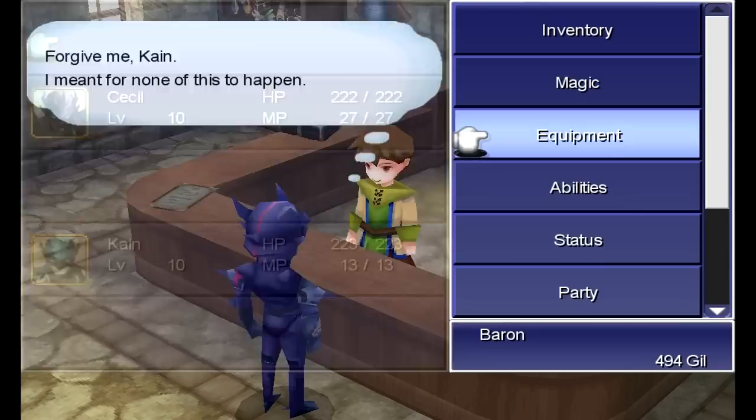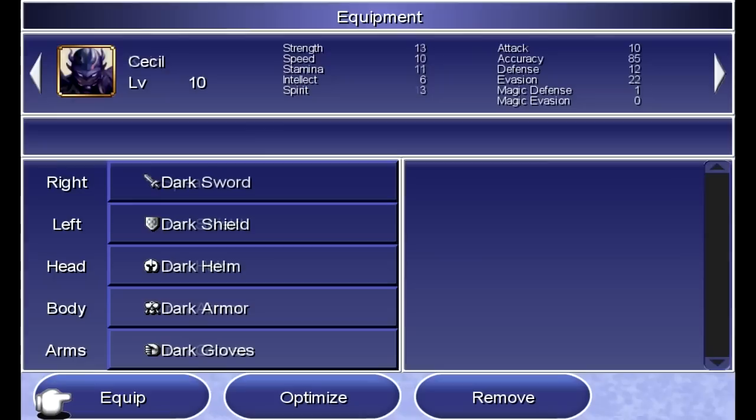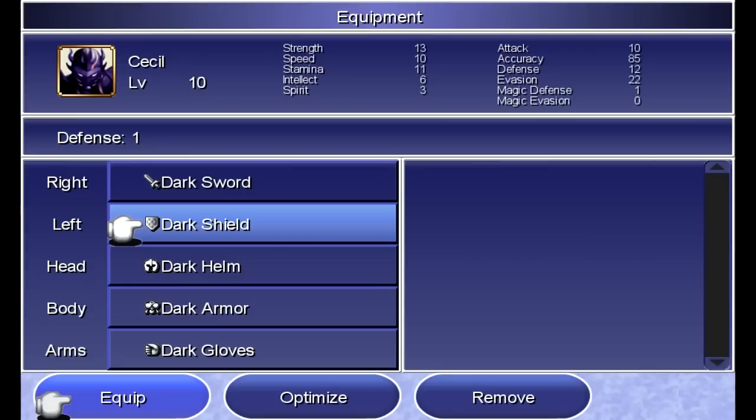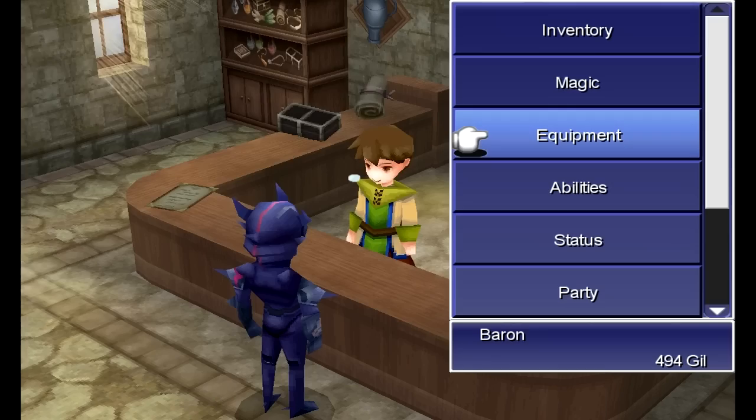Speaking of the blind status from the eyedrops, Kain's iron shield actually protects you against the blind status, so we don't need to worry about that with him. With Cecil, his dark shield protects against the pig, mini, and more importantly the toad status. They don't tell you this in-game — the only way you can tell is getting hit by the spell itself and it'll say that you're immune or no effect. The nice thing about shields in this game is that they help protect against some statuses, which kind of makes sense.